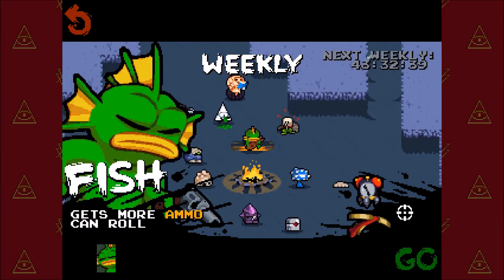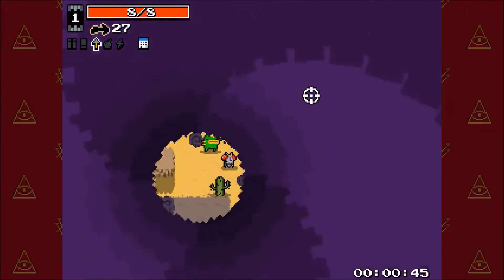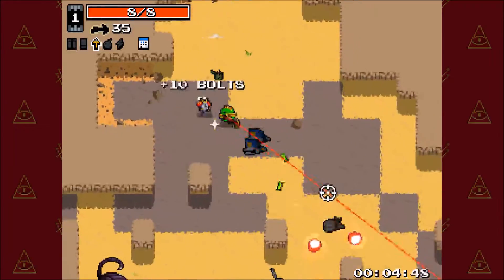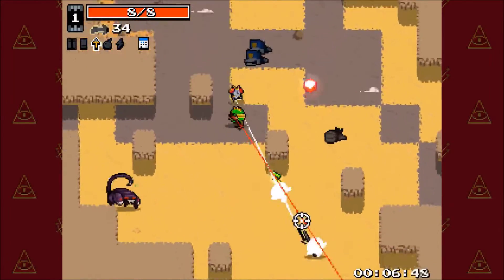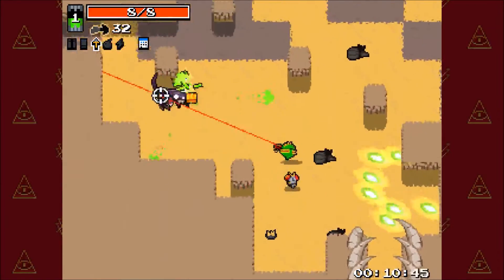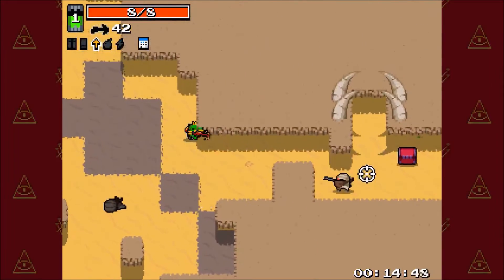Who expected this on a Friday? You start with a Golden Crossbow and Crown of Haste. This is so cool. I'm using Crossbow 3, which is like the target crosshair.